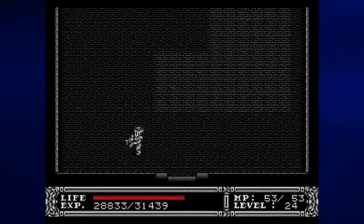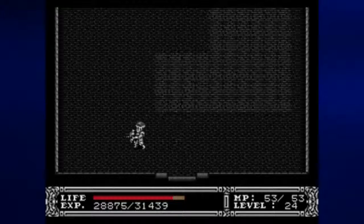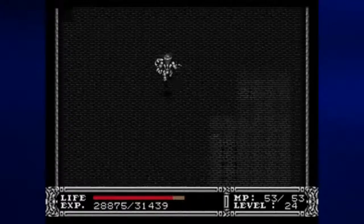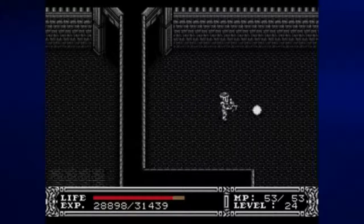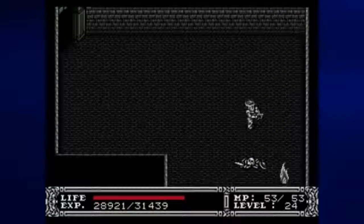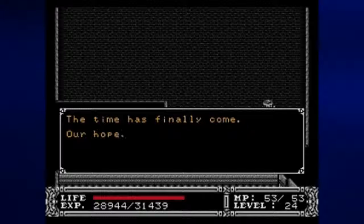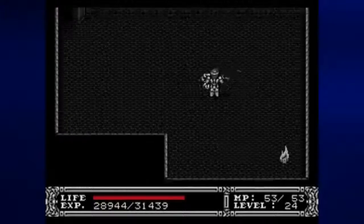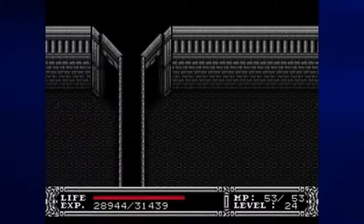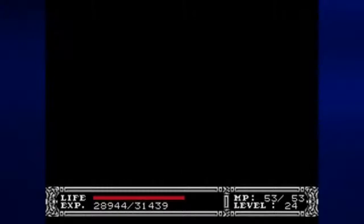Going east, we find some more monsters and whatnot — a couple of skeletons. Thankfully one of them dropped a full health pickup. We also found a soul that we can talk to. The first one we talked to mentioned a light, and by talking to this soul we find out that the light is us. But what does that mean? Well, in case you haven't figured it out by now, we're the son of a king — that pretty much makes us a prince.